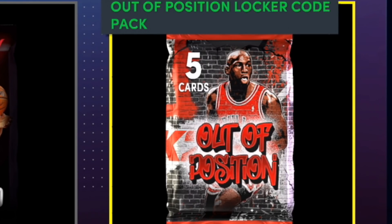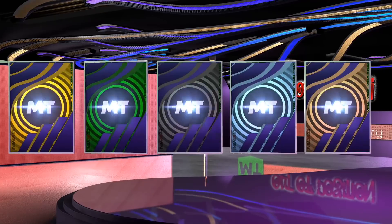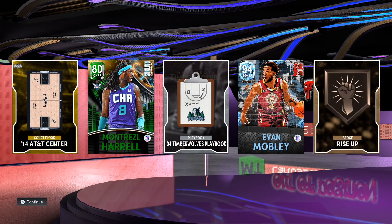And then the one we're looking forward to — wish me luck, because you know what we want right here. We're looking for a shake, maybe some movement, maybe a dark matter. Let me get Giannis or MJ. Oh, it's an emerald — oh, we get a diamond too! Dynamic rating — it's gonna be Mobley! I would definitely take that from a nice little locker code. We actually ended up getting an out-of-position player. Let me know in the comments what you guys ended up getting, because I'm sure some of you got a dynamic rating card or maybe a shake.